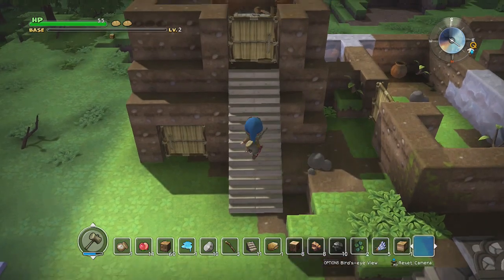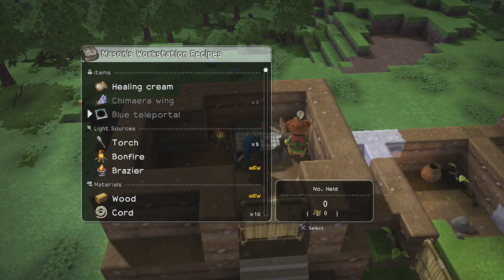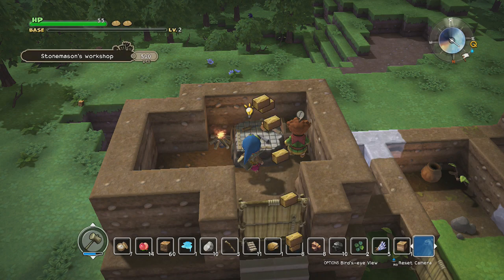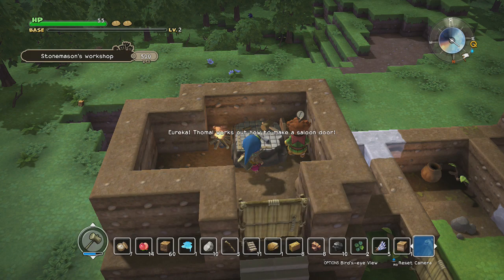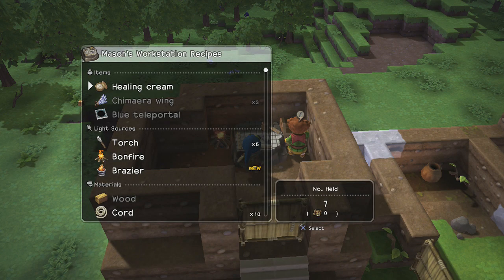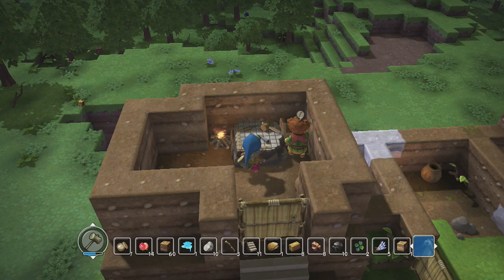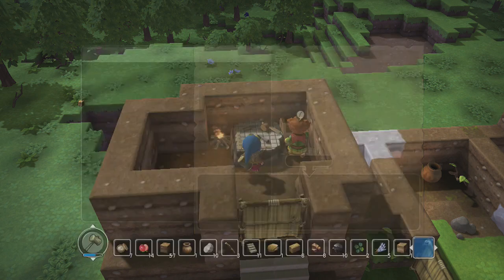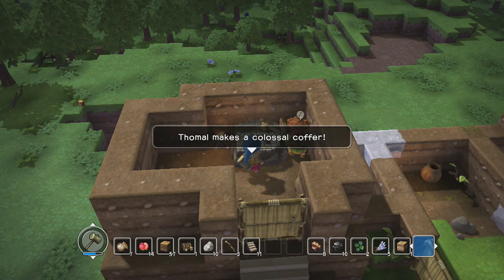I'm not gonna worry about saplings because there are trees everywhere in this area. We do not have to worry about trees, ever. Alright, so let's make some wood. So what else did we unlock? We unlocked how to make a bench, and ooh, a saloon door — that could be helpful. Now I should have everything I need. Actually, I need to make a pot first. Now we should have everything we need to make the colossal coffer. And now I never have to worry about inventory space ever again, at least while we're in this area. I made a giant treasure chest!